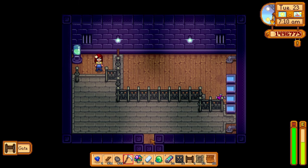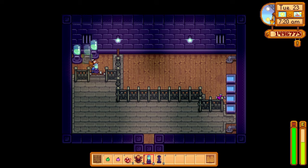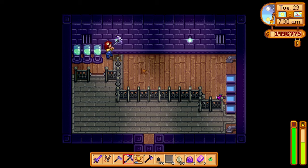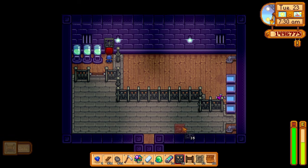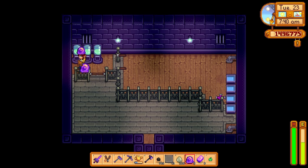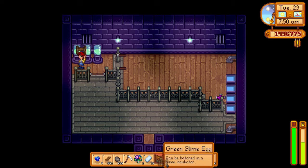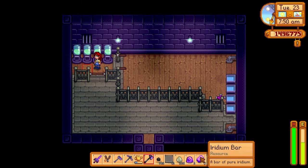I decided to fully decorate my slime hutch because I usually just do things kind of lazy or go for the most efficient route, like with the shed full of kegs or my basement full of casks. But I wanted to try something different and actually decorate a room. I used iron fences and stone flooring to make the safe zone look different from the slime-infested stone, and I added four slime egg incubators.